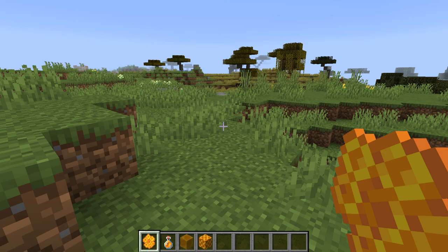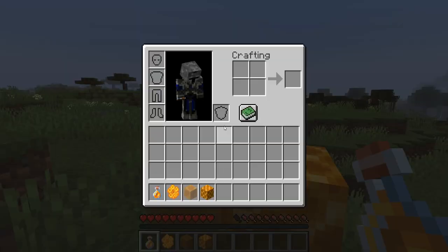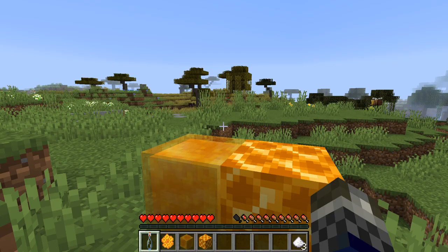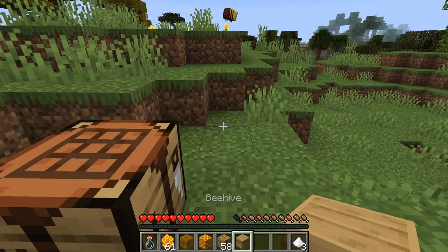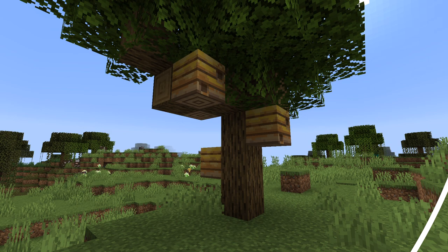Honey and honeycomb are used in different ways. Honey can be bottled and drunk like a potion — it's more of a food item. Using honey you can also craft sugar, which is useful because before this, the only way to make sugar was from sugar cane. The honeycomb itself is more of a crafting ingredient — it can be combined with wooden planks on the crafting bench to craft a new beehive. If you want to create a bee farm and make your own honey, collecting honeycomb is the way to do it.